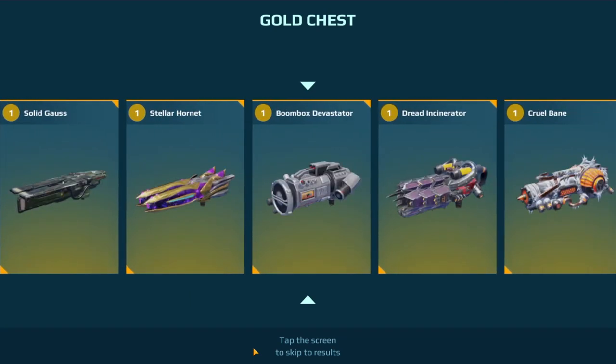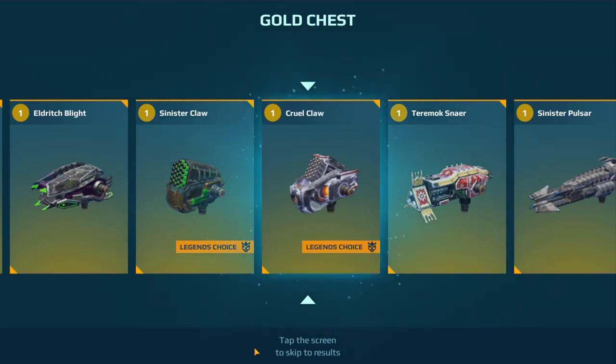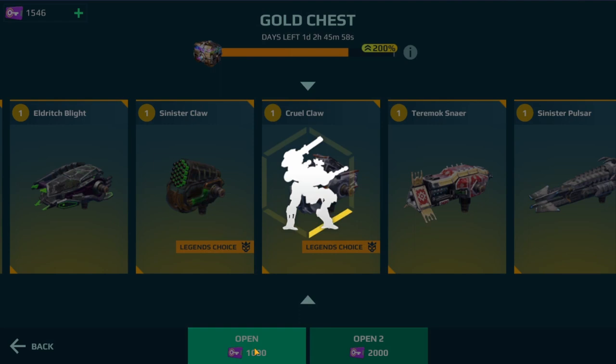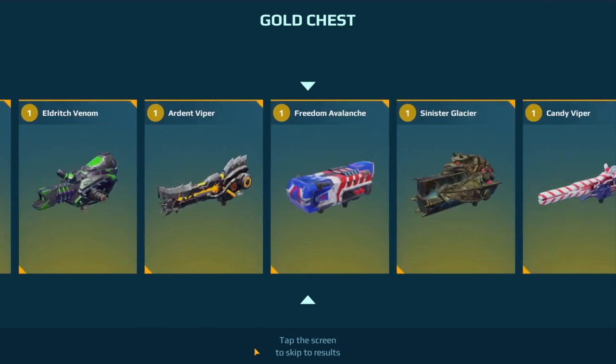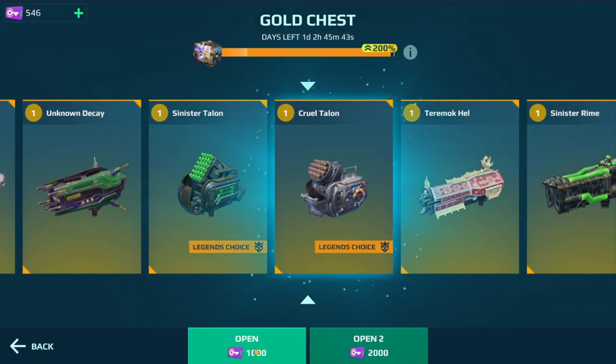I feel like their percentages aren't correct — like this isn't really 200%, but who knows what the baseline really is. We got a Cruel Claw. Now we're gonna do 4,000 and this might do it. Wow — Cruel Talent and Cruel Claw. Look at that guys, it's not enough. Four thousand isn't going to be enough; it's going to be four thousand and a little bit more.